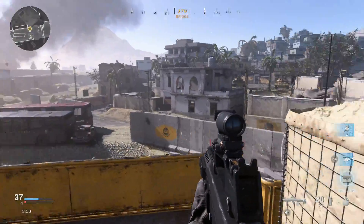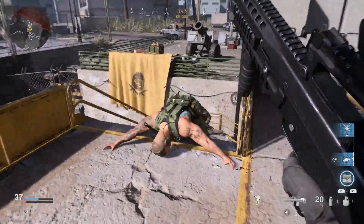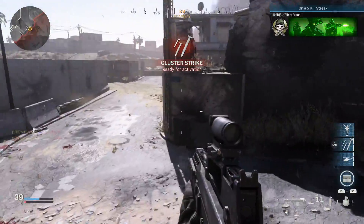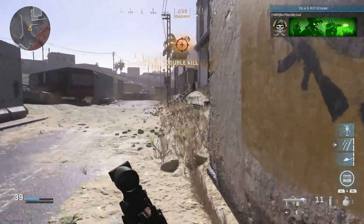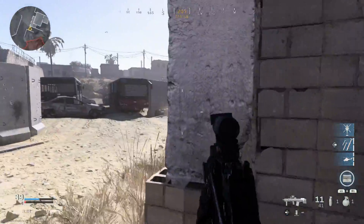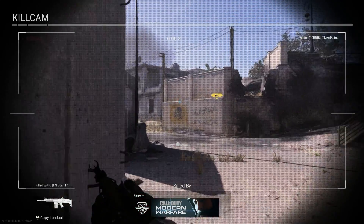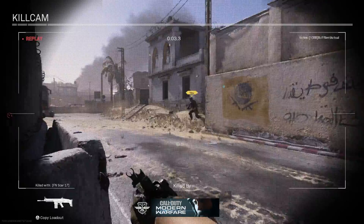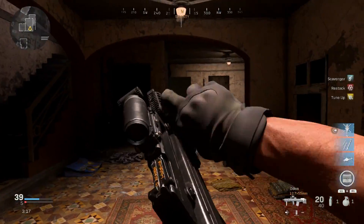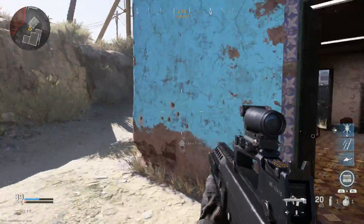The ASh-12.7 was designed for CQB urban operations, requested by the FSB for close-quarters engagements in order to limit civilian casualties. They wanted a round that would put targets down fast, which is where you get the 12.7×55mm STS round. Also, if you've noticed in these bot videos, a lot of the enemy bots have unique outfits for operators we don't have in game yet — that's obviously a hint of outfits to come.